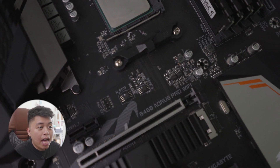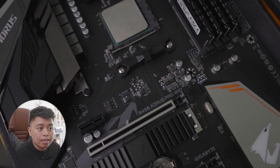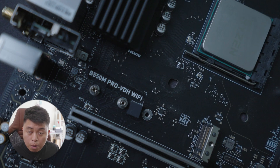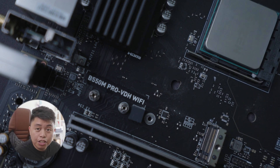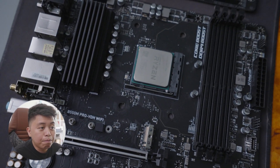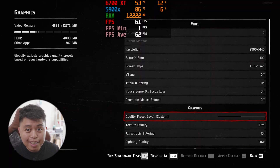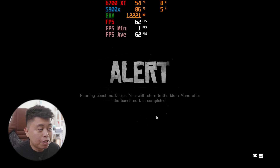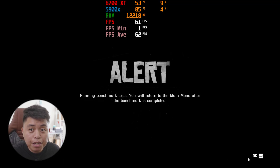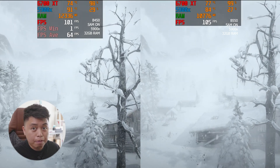For example, here we have a mid-tier B450 from Aorus Gigabyte — this is the Aorus B450 Pro Wi-Fi — and an entry-level B550 from MSI, the Pro VDH Wi-Fi. We're going to be doing two tests. This is not a B450 versus B550 comparison video, but rather a real-world scenario on their gaming performance.